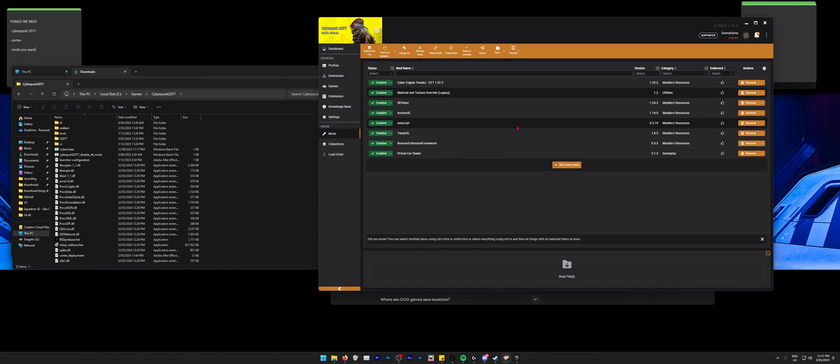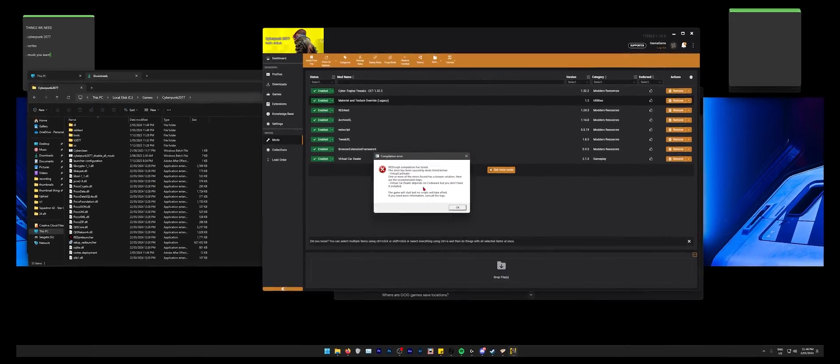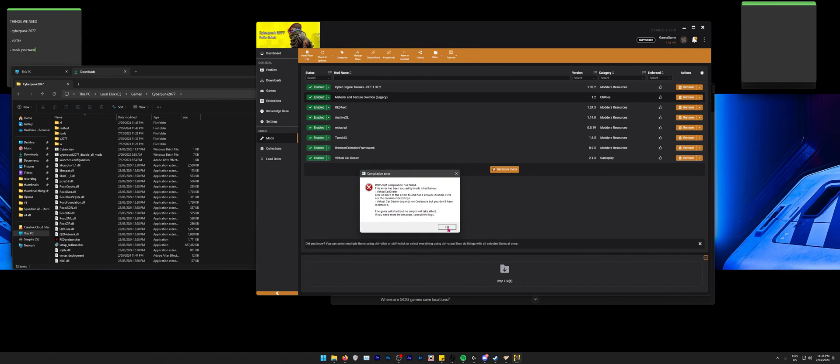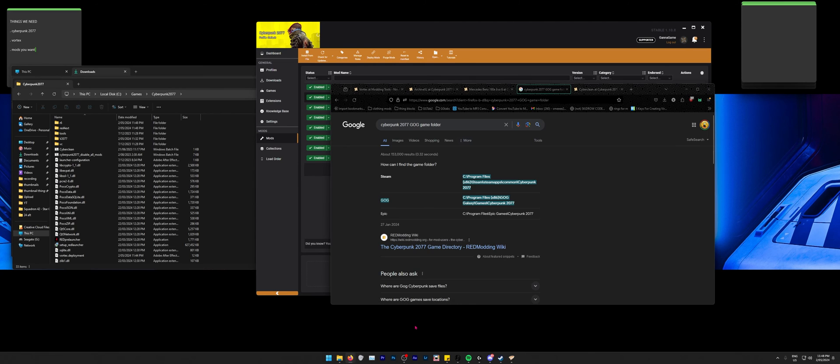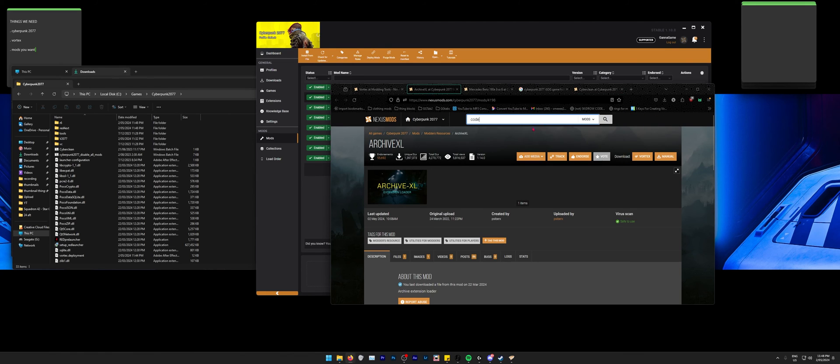We've installed the car mod and are literally ready to play. I'm going to launch the game now to confirm everything works. There was an error saying the mod depends on Codeware which I didn't have installed. I went to download Codeware and it said I already had it — a bit confusing. So I went back to Vortex, searched 'Codeware', and installed it with Vortex.